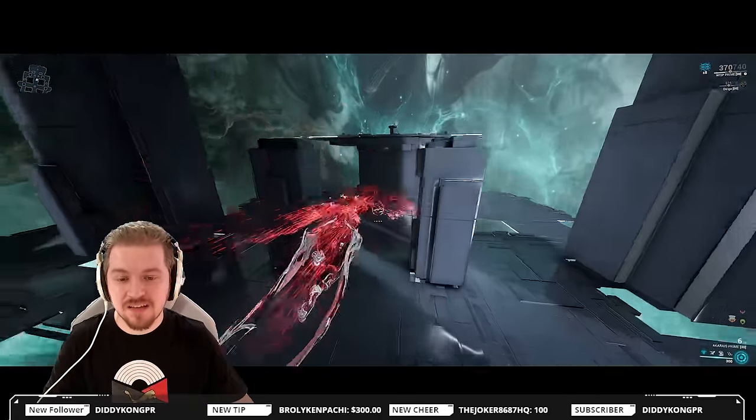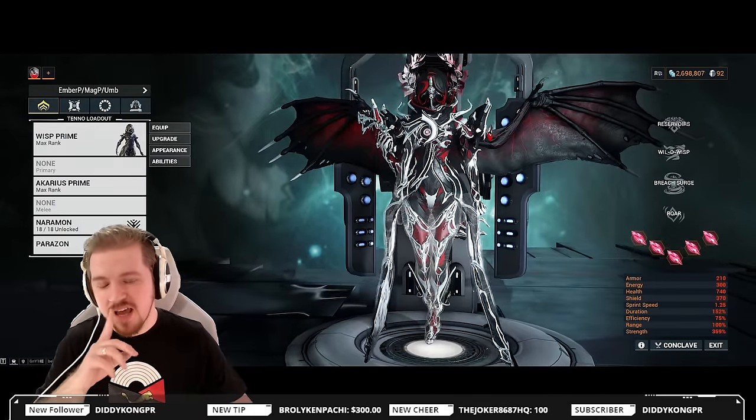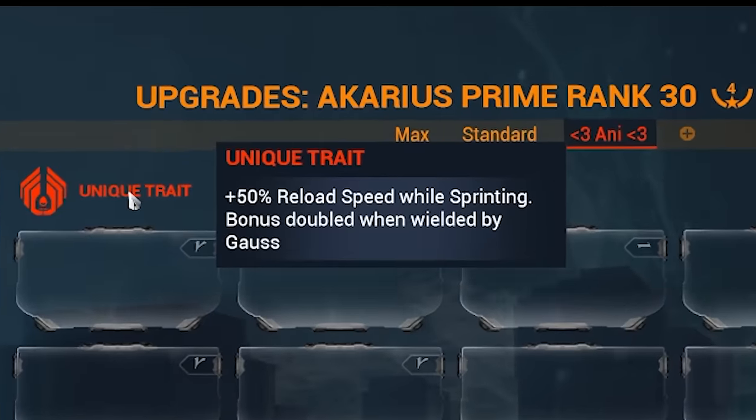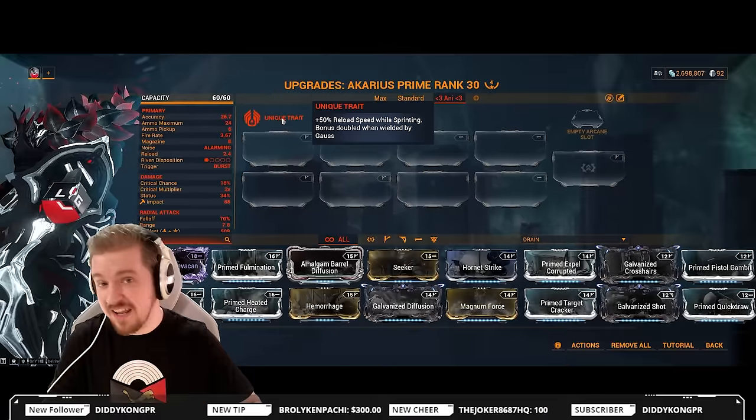Now we're going to jump into a stat comparison between the Ak-Arius Prime and the regular Ak-Arius. It does have one special trait: faster reload while you sprint — 50% reload speed. And if it's wielded by Gauss, this being Gauss's signature weapon, you're getting double that.